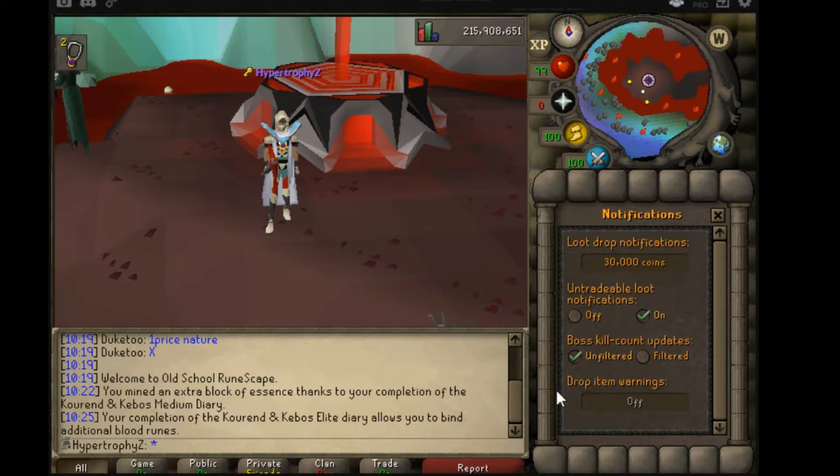And then you can choose to filter or not your boss kill count. That's pretty much it. If you benefited from this guide at all, don't forget to leave a like. Leave a comment if you appreciated it, or if there is a different guide you would like to see. Thank you guys for watching. Have a good one.